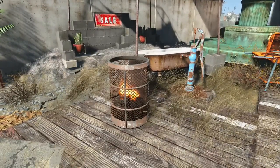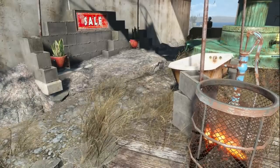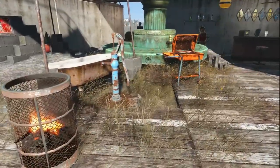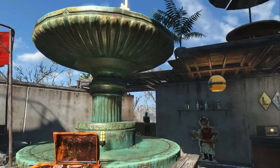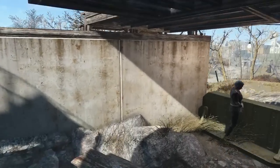I added a fire barrel and a water pump so the Brahmin could keep warm and drink from the trough, and for everyone else there's a grill for an outdoor barbecue. This is basically the settlement center where people usually gather during meal times and at the end of shifts. I also incorporated a fountain into the mix because it symbolized the town center and also to hide some floor gaps and weeds sticking through. This place also looks really cool at night, so be sure to stick around for the night tour.